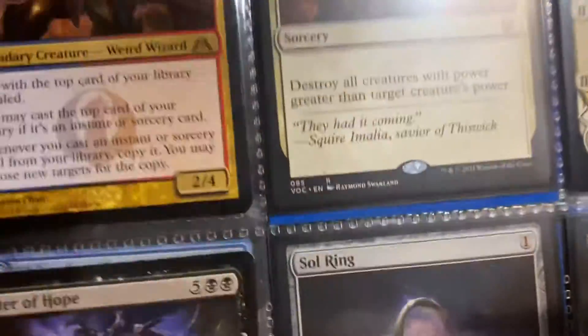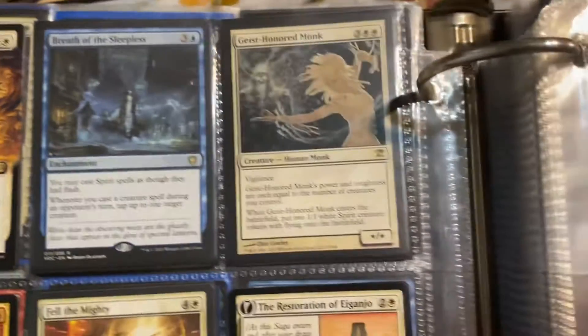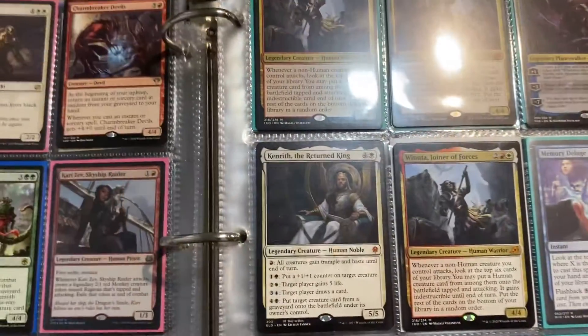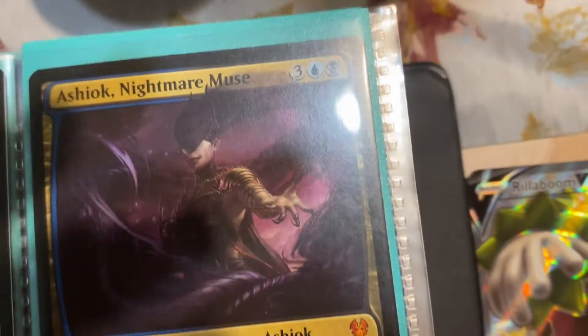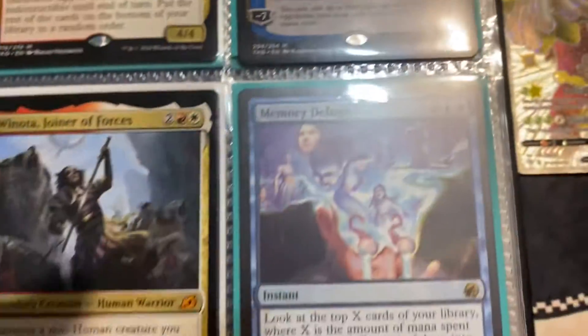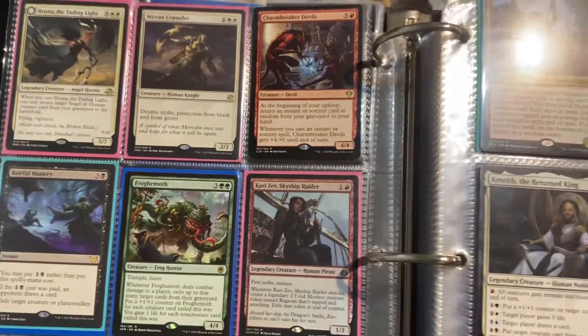Got a Sol Ring — gotta have Sol Rings if you're gonna play commander. And this is a nice little spirit card right there. A couple spirits, spirit synergy. Got my Winota page and a nice little Ashiok sitting there.